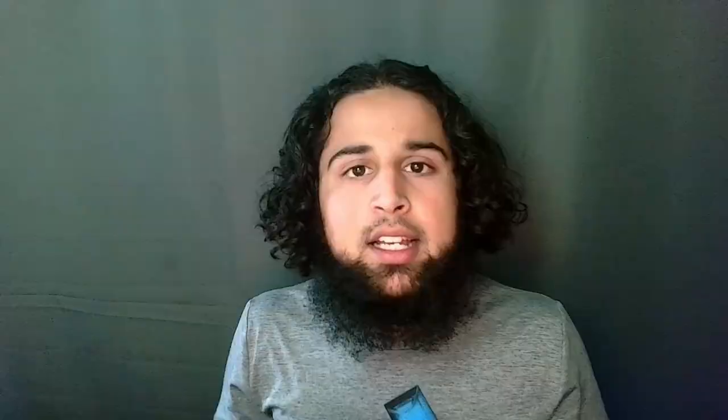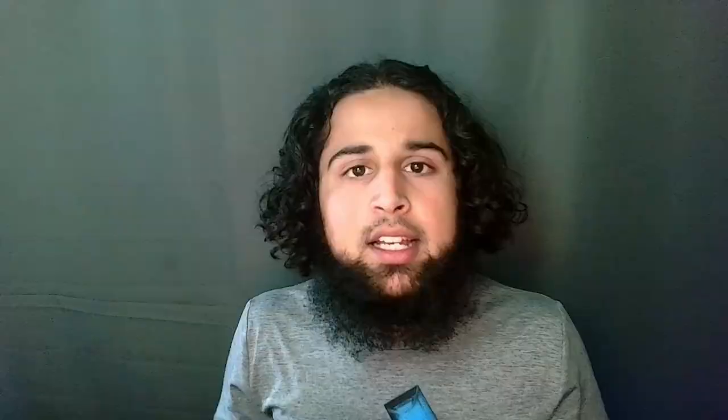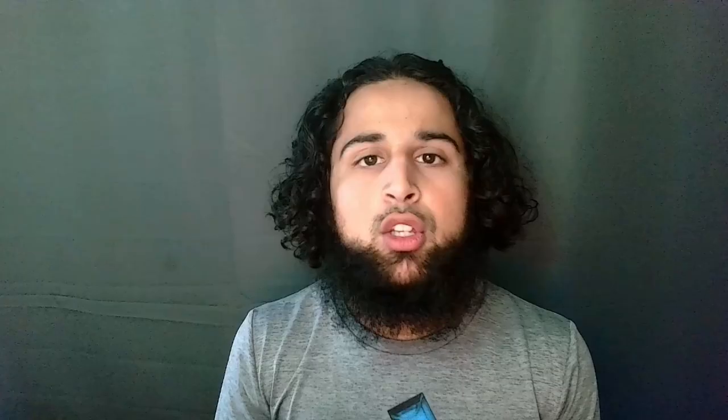His hitbox is actually much bigger than all the other scout mechs. Since he has wings on both sides, it makes him really wide and have a big hitbox — about as big as Guardian and Panther. So since he's a bit bigger and slower than the other scout mechs, he's a bit easier to hit.